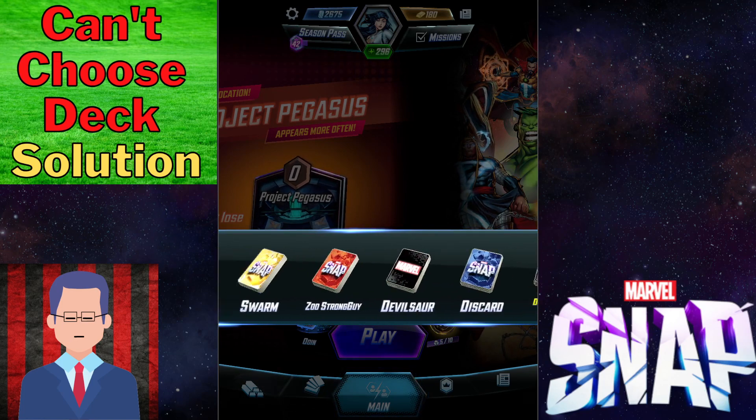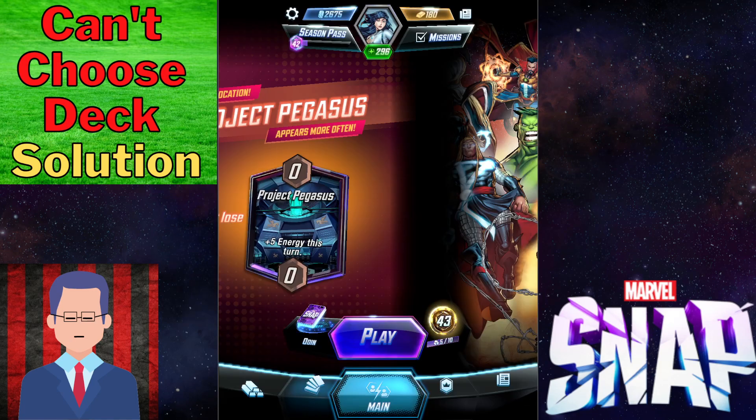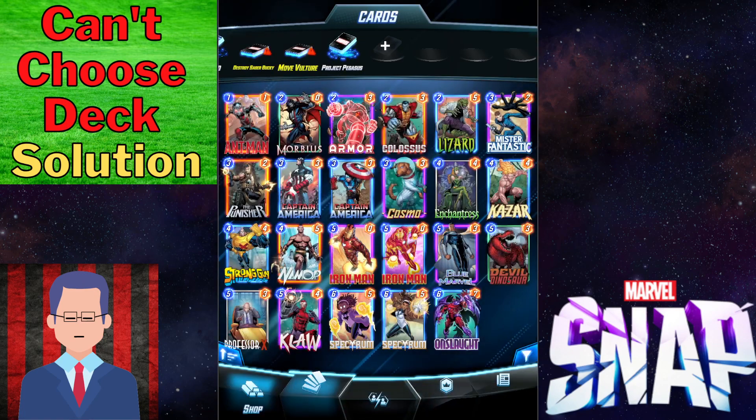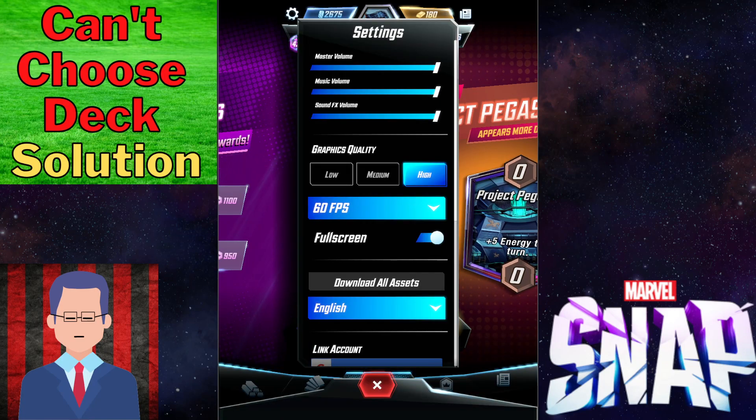You can even scroll back to the left and pick your first deck. So the solution to that is very simple. You just have to go to the main page, click that little settings button, and then exit full screen.